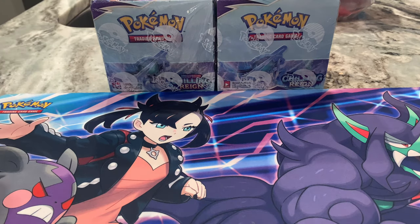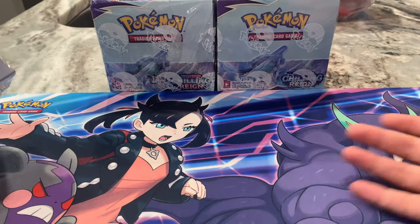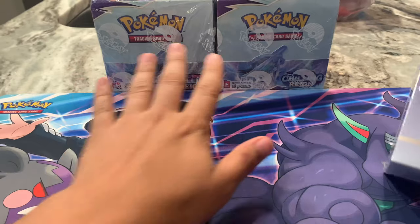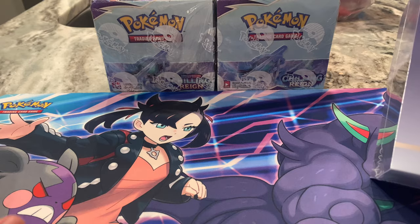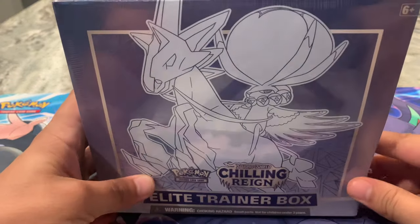Hey everyone, Patrick here, Nowhere2Go show. As you can see, I've got some chilling rain, so it is TCG time. We got Marnie Morpeko, we got Grimmsnarl. I'm not opening the booster boxes today — I do have two. Obviously, this is a few days before official release, so we'll be getting some more things come Friday. But today, I wanted to open the Chilling Rain Ice Rider Elite Trainer box.